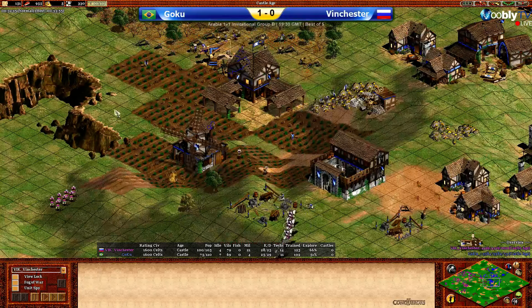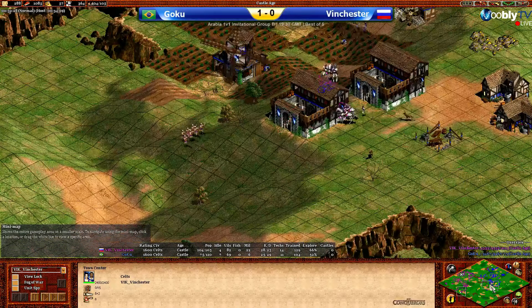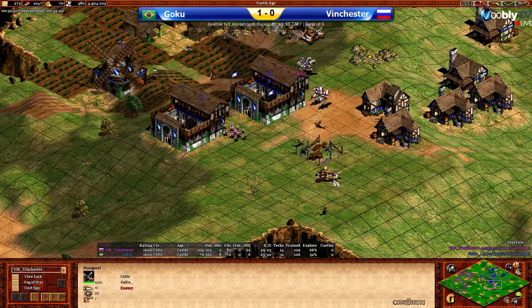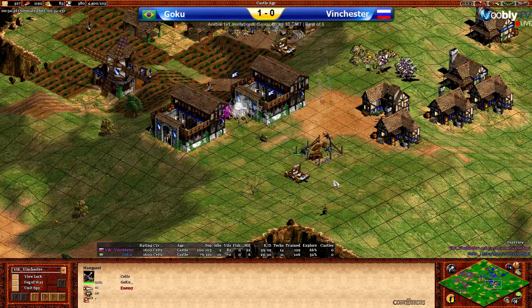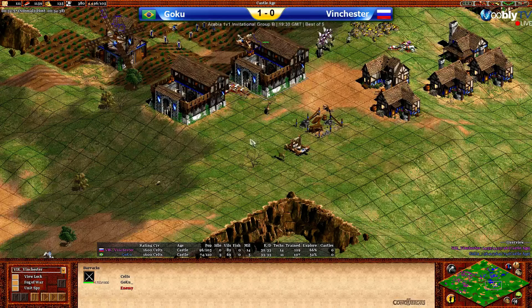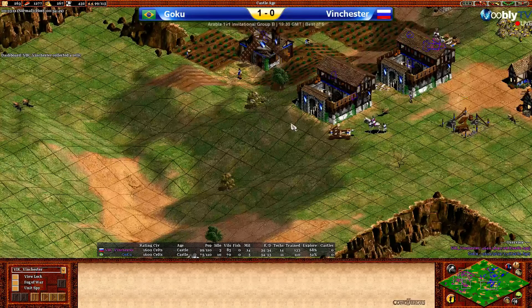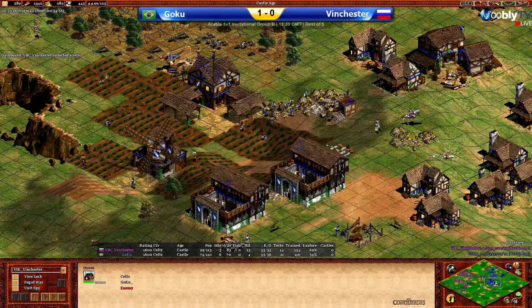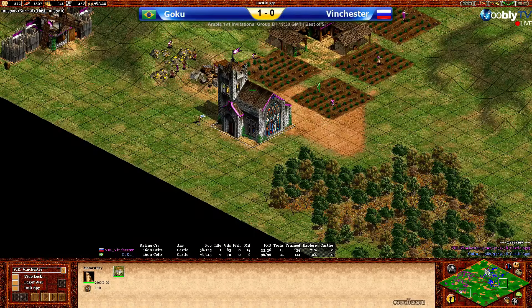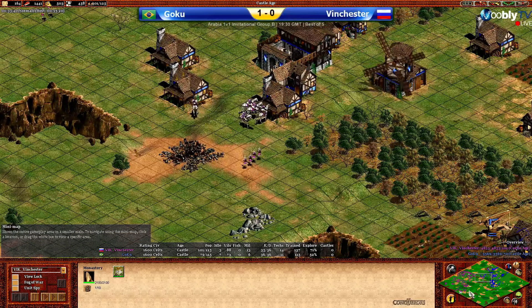It feels like this knight attack from Vinchester will repel the siege weapons, because there just aren't enough monks to convert all those knights, and Goku's own knights have disappeared — that is a lot of siege going down for Goku now. This is going to be pretty damaging for Goku because as we were saying he was behind in the boom, and has now invested into a punch to try and claw his way back into the game, but has just lost quite a lot of stuff there. Two relics for Vinchester being collected up — he's most likely heading back out into the map to pick up more.